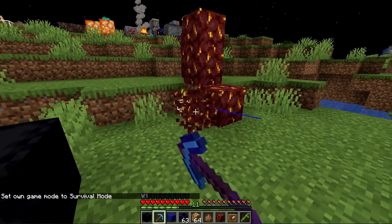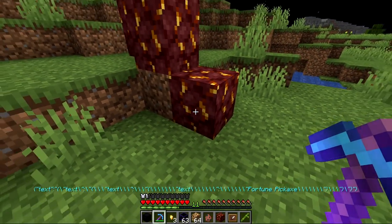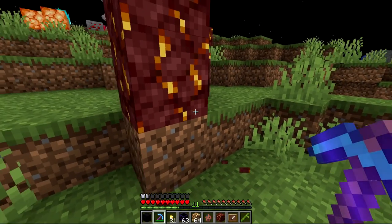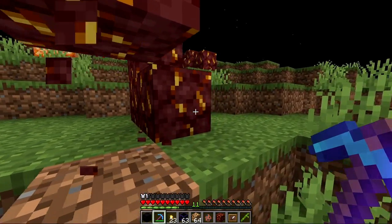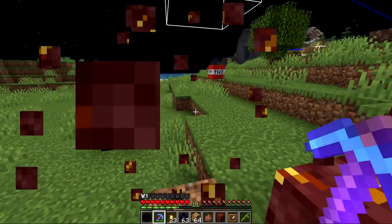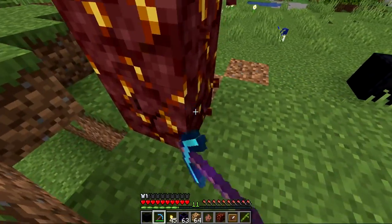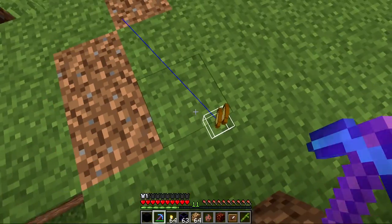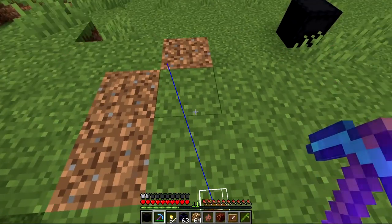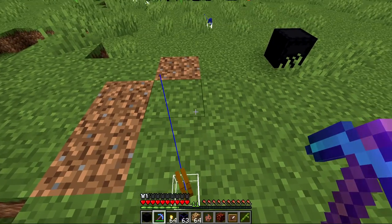We got a Fortune 3 pick and we're going to try it on the new nether gold ore. Mining another gold ore — we got three base, then moved all the way up to 21 with Fortune 3. So Fortune does work on the new ore. You could potentially get more by Fortune than by smelting, but it is random so you could lose out, plus you have to craft the nuggets back into ingots.